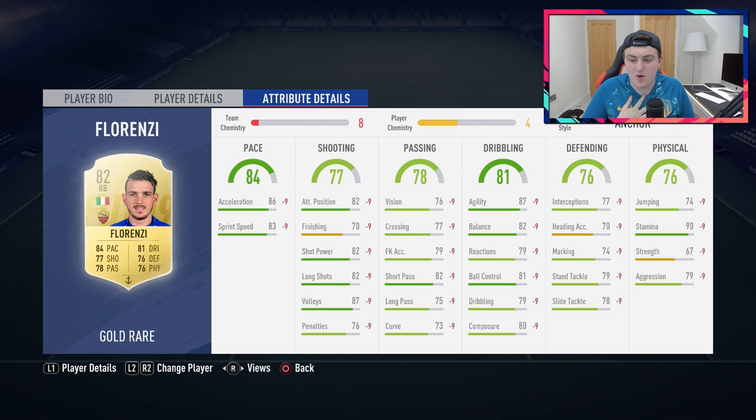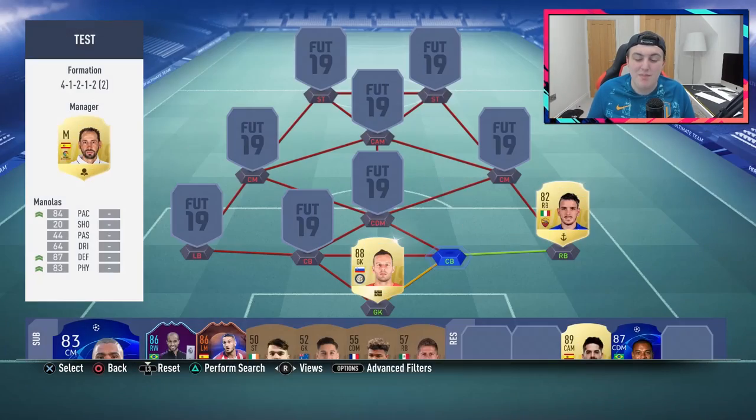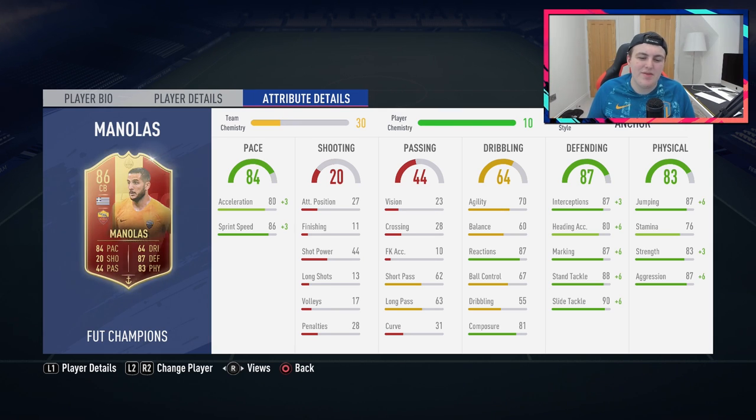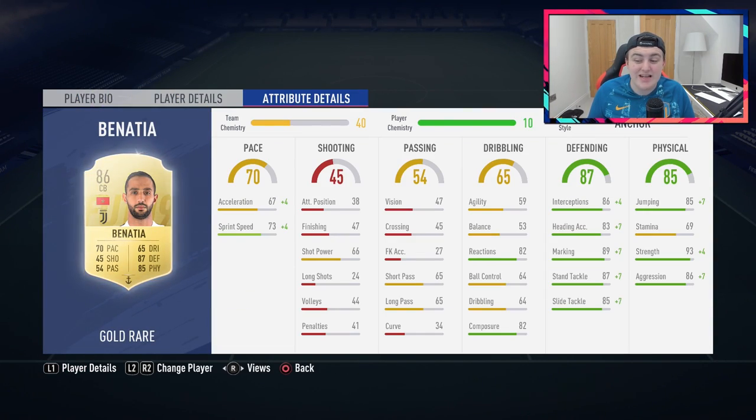Cancelo has better strength and decent stamina, and they both have four-star skills. To link up at right centre-back, we've actually got Kostas Manolas — the red in-form version. Fantastic card, incredible in the game. I wish he had a little more stamina, but centre-backs just lack in stamina — he's absolutely fantastic and I'm very lucky to have packed him. Over at left centre-back we have Mehdi Benatia, who is also fantastic: 93 in-game strength, 85 jumping, 6'2" with medium-high work rates, great defending stats, and 82 reactions and 82 composure.